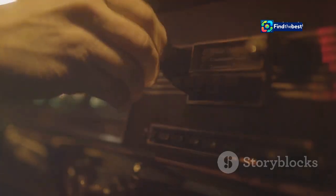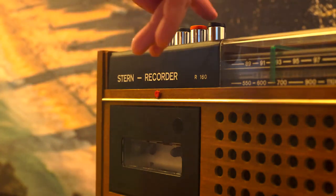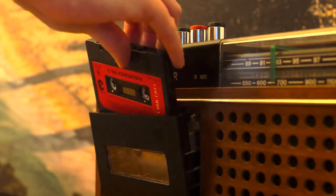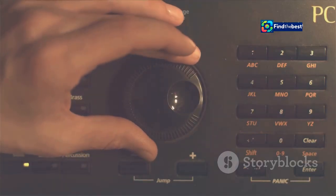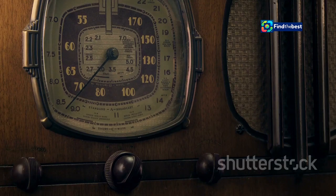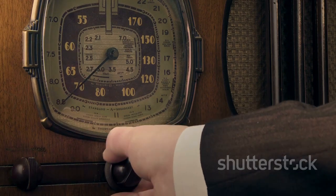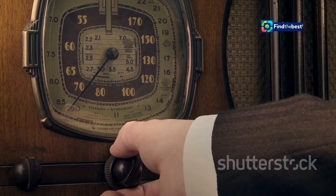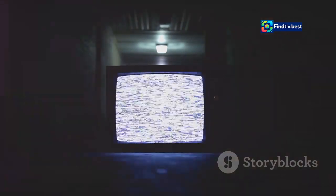Input the correct numbers on the radio dial. This step requires precision. One wrong move and we'll have to start over. But don't worry, with a bit of practice, you'll get the hang of it. It might take a few tries to get it right, but don't give up. Persistence is key here. Each attempt brings us closer to the solution. Pay attention to the feedback from the radio — it will guide you. Once you hear static, you know you've nailed it. The static is a sign that we've successfully tuned the radio to the correct frequency. It's a small victory, but an important one.